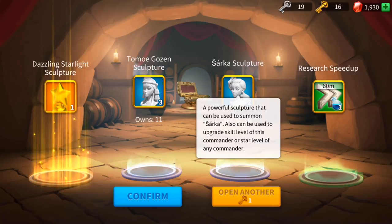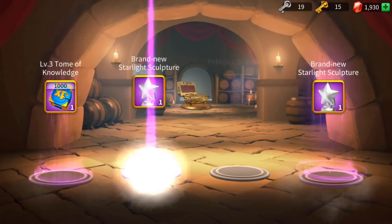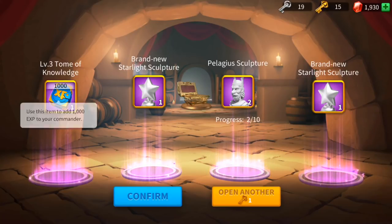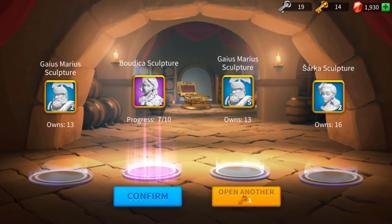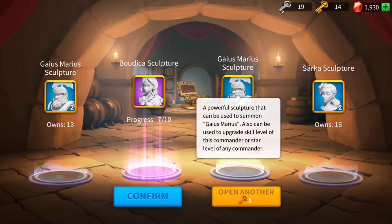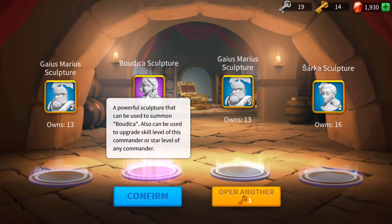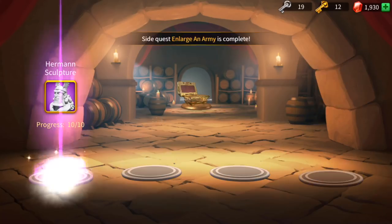Sarka — I think I mentioned this in the previous episode. It's my favorite gatherer because of the second talent, which gives me a great boost in the speed of gathering any resources. That's why Sarka is becoming my favorite gatherer so far. I know Cleopatra is another gatherer, and we got Centurion as a gatherer too.